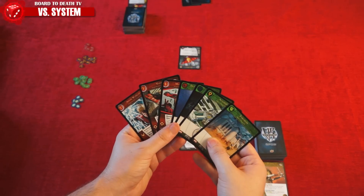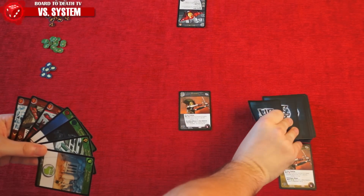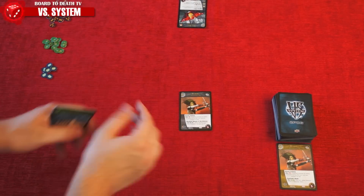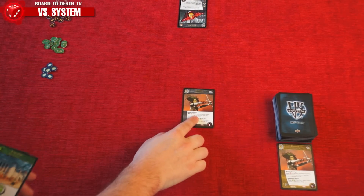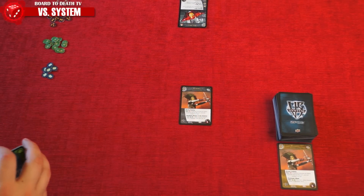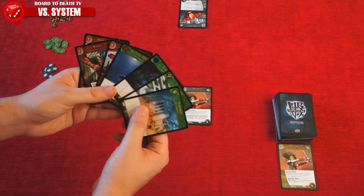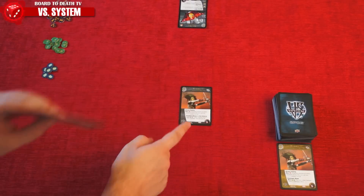Each turn consists of 4 phases in this order: Draw, Recovery, Build, and Main Phase. During the draw phase, the active player will draw 2 cards, unless it's the first turn of the game, in which case the starting player draws no cards. The recovery phase is where you turn over any stunned character — more on this later — and put all characters in the ready position by turning them right side up. The build phase is broken down into 3 sub-steps that must also be taken in order: Resource Step, Recruit Step, and Formation Step.